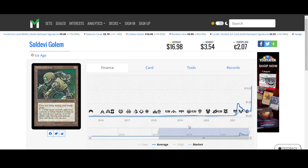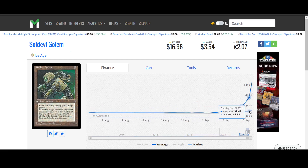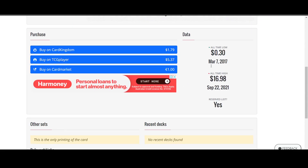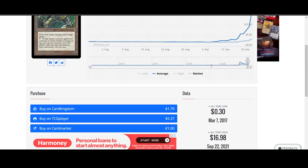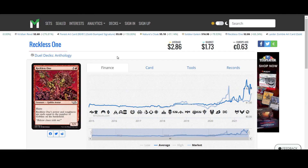Soldevi Golem has gone absolutely parabolic. You can see that it was $2.20 for the longest time, slowly gaining up to $3.34 for the market price, but the average price is now sitting at $16. It's on the reserve list from Ice Age — really up to you guys to decide what that is worth.